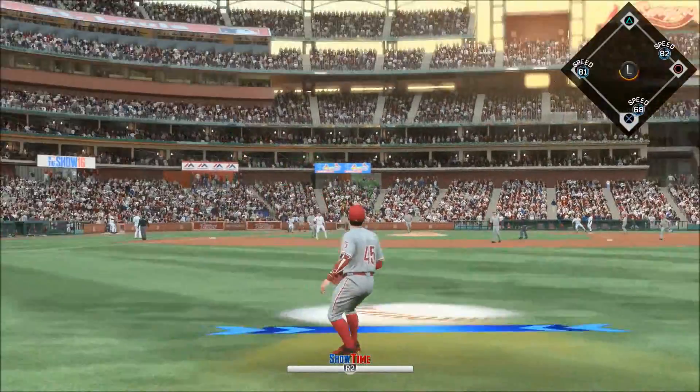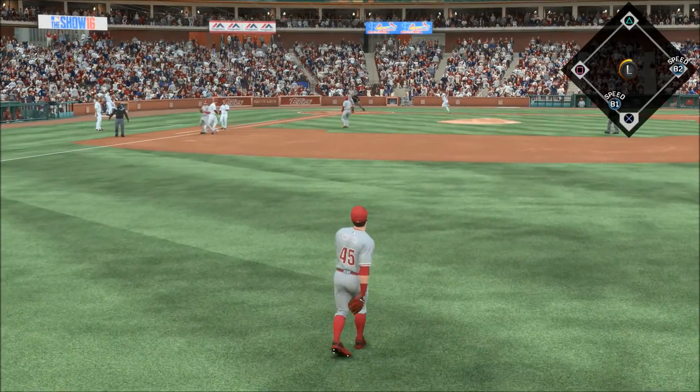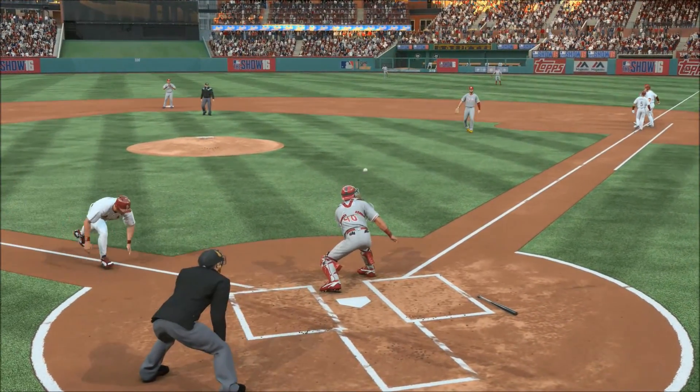Pulled high in the air out to right field. Catch is made in right, and here comes the runner from third. A block at the plate and he's out trying to score — it's a double play. Makes good contact and he can run.